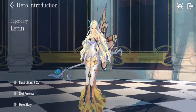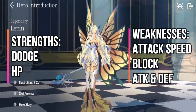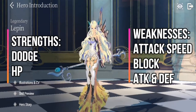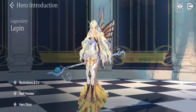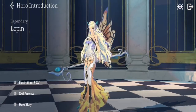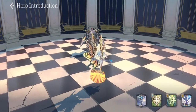Looking at her stats, Leppin's strengths include above average dodge and average HP. Her weaknesses are low attack speed, low block, low attack, and low defense. So Leppin is a bit squishy if you don't build her well — she is prone to faster units that attack during the first turns or the first rounds.